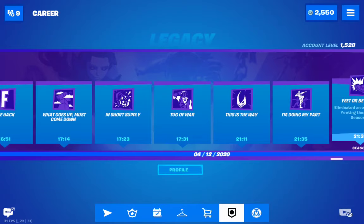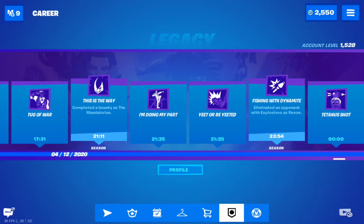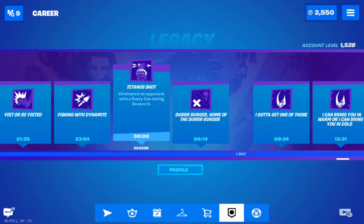'Tetanus Shot' is a little tricky — you have to fish in a spot that is not a fishing hole, using a rusty can. I personally killed one person in Team Rumble this way — sometimes you find a person not moving. I've also heard it's possible to knock an opponent and give the final blow with a rusty can, so you can try both methods.